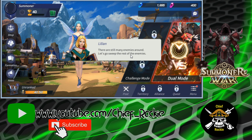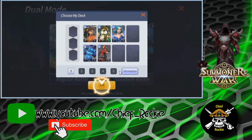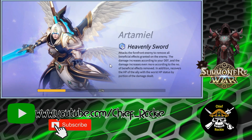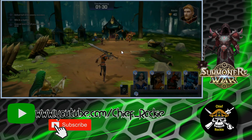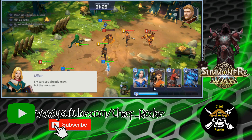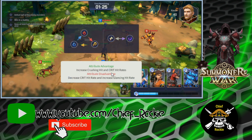There are still many enemies around — let's go sweep. Dual mode, regular battle. I think this is the front line and this is the back line. Formation. The different monsters have different attribute relations based on their attributes — same as it is in regular Summoner's War. There's a fire Seek and a formation. An enemy attacking — he's a water Fin.